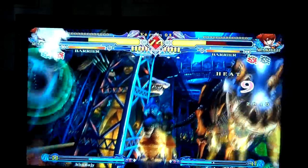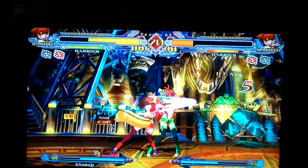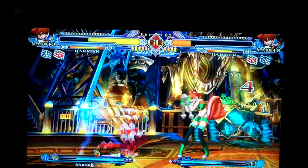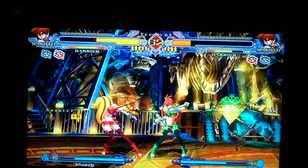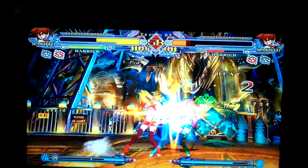5D, dash cancel, 2B off the ground, 6A, punish, black attack. He did not rapid cancel that 5D that was blocked. Again going for a 5D — he does not like Infinite Rush. If he did, he would have gone for it two or three times by now.